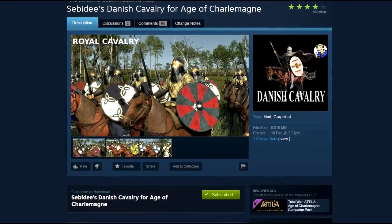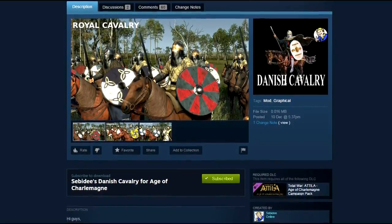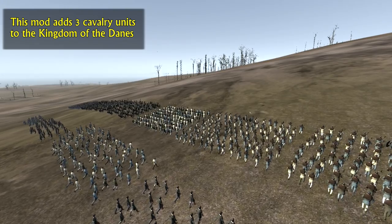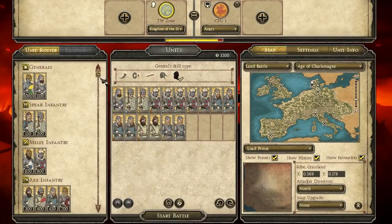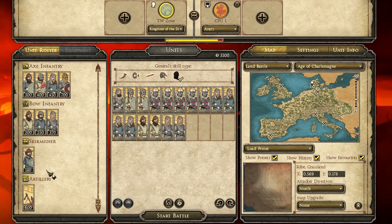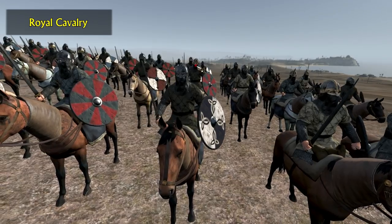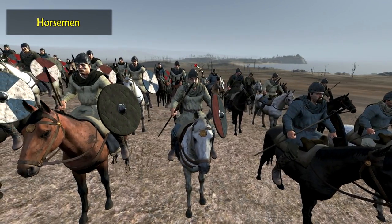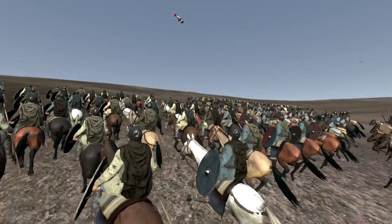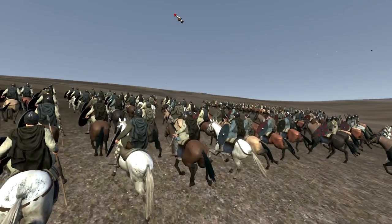On the 7th spot is Danish Cavalry in Age of Charlemagne made by the famous Sebedee. This mod is simple yet very effective because it adds 3 cavalry units to the Kingdom of the Danes. In the vanilla campaign the Danes lack any form of cavalry — they are only able to bring infantry and artillery to the field. This mod borrows 3 units from other factions: the Royal Cavalry from Asturias, the Horseman from Mercia and the Scout Cavalry of Westphalia, and adds them to the Danish roster. These units have also been completely reskinned to give them a real Danish look.